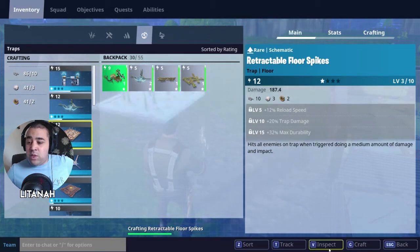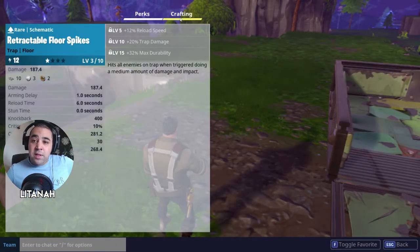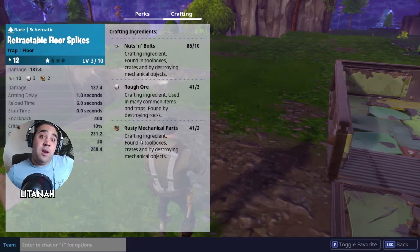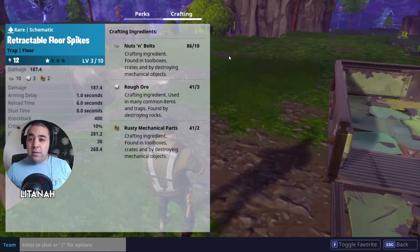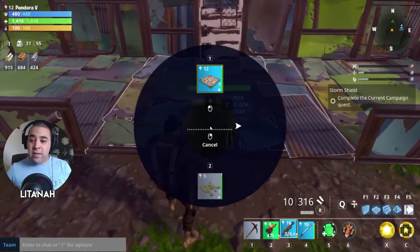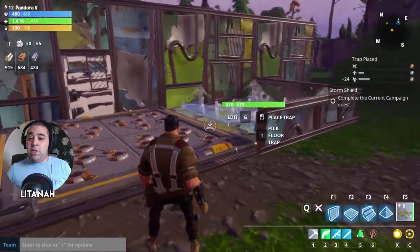It tells you what you need for each trap. Go to Inspect, click Crafting on the side, and it shows you: you need nuts and bolts, rough ore, and some rusty mechanical parts — that's all you need to build your floor trap. Now when I press T, instead of the wooden trap I've got the spikes and I'll place them right there.